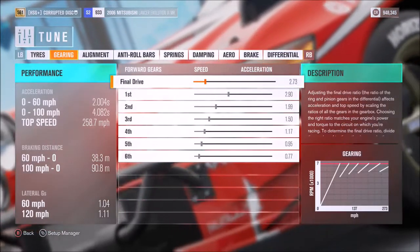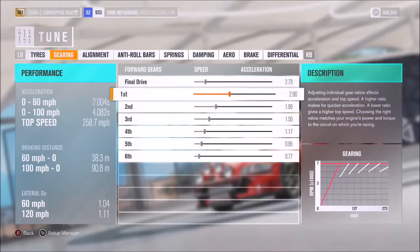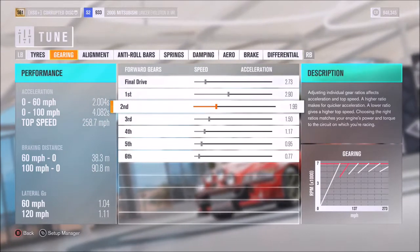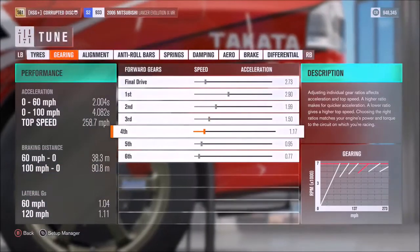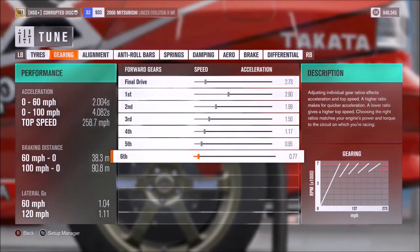For the gearbox, I'd recommend a final drive of 2.73, then individual gears of 2.9, 1.99, 1.5, 1.17, 0.95, and 0.77 — very familiar settings to anyone who's used my tunes before.